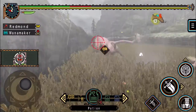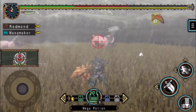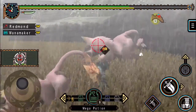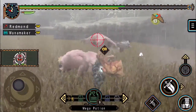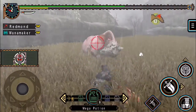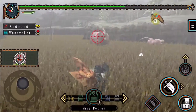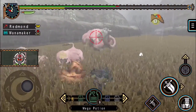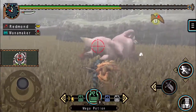Surprising amount of damage from just congalala's forward charge, especially considering it's not raging. But I suppose that's kind of how high rank goes in this game. We may have improved our defense some, but it's still a stopgap measure. Actually getting and upgrading some high rank armor is gonna be what makes the real difference. Got apes flying everywhere.